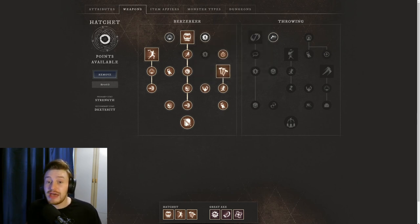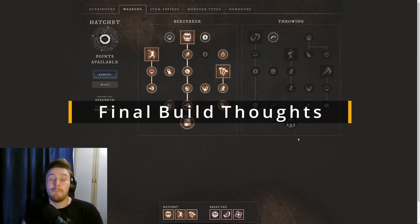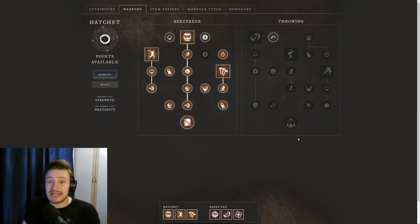So that's my build for the Hatchet and Great Axe. Like I said at the beginning, we may see some changes to the Great Axe when we get open beta and full release, so we'll do an updated version of this video if that's the case. But generally if it's just damage values that change, the skills are still going to be the best ones to use. The Hatchet we're not expecting to see too much change with, so it should stay fairly similar.